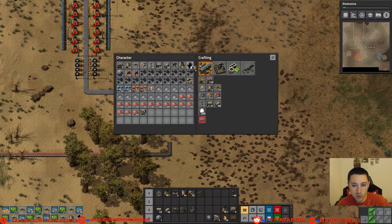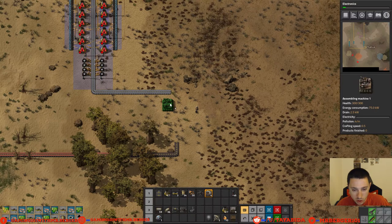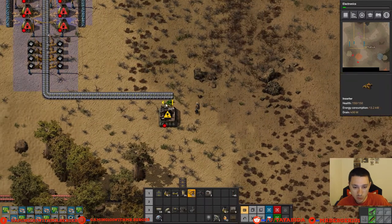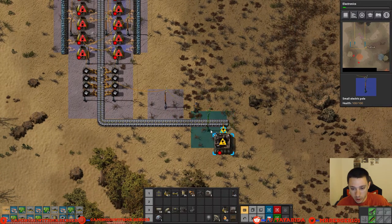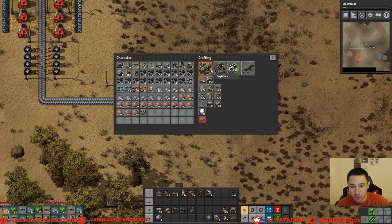Let's put the assembling machines on our taskbar somewhere. We can put it down there — actually we'll put it up here, that'll be good. Let's put some assembly machines right here. First thing we need is iron gear wheels — those are under intermediate products and only require iron plates. We'll get an inserter to insert the iron plates into the assembly machine, which will give us iron gear wheels, so that we can then make transport belts.